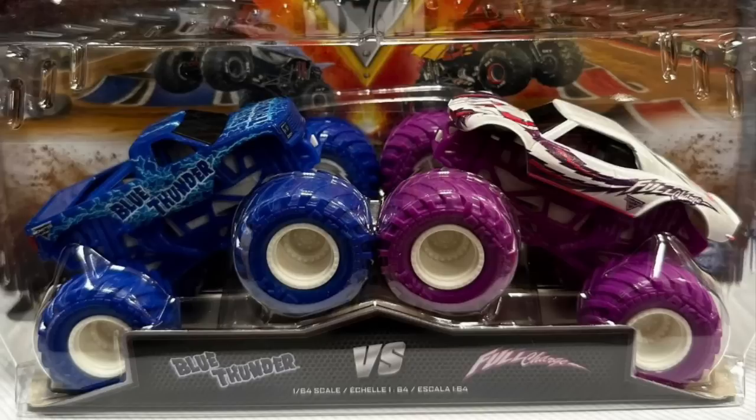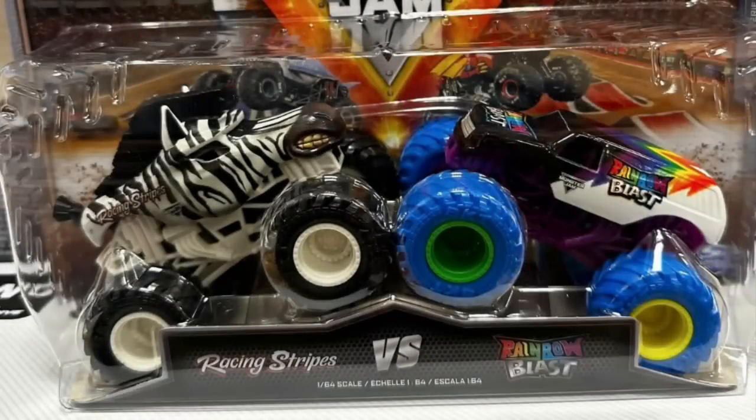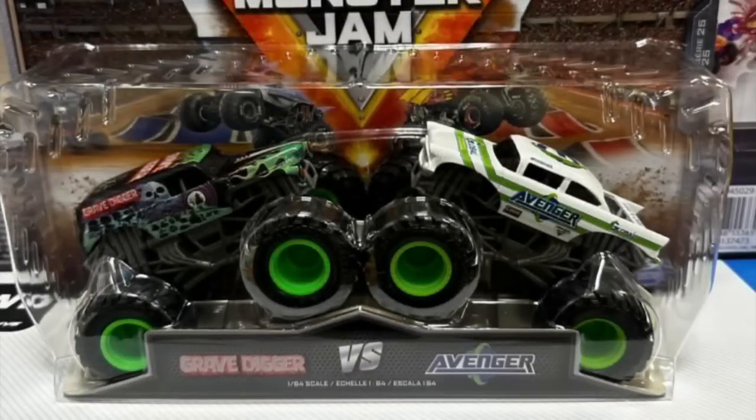Next is Rainbow Blast versus Racing Stripes — the Rainbow Blast has a couple of chassis variants. The last one for this double pack series is really cool: we have Grave Digger and the World Finals Avenger from last year. I cannot believe we're getting this in a double pack. I didn't think they were going to do this since the past couple years they haven't really been putting first editions and special designs in double packs — usually just variants.